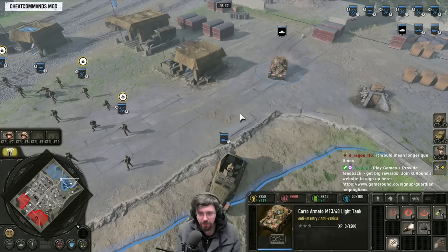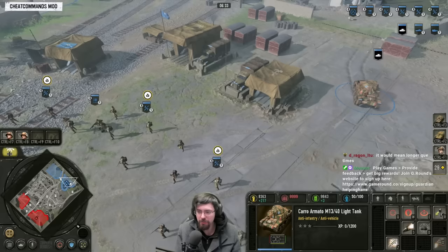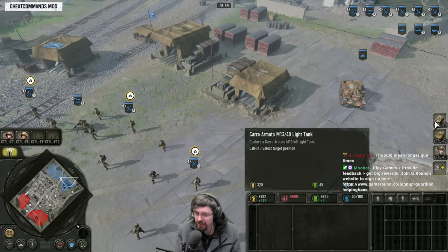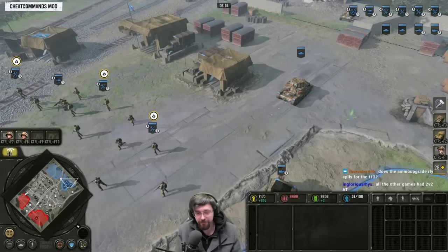I'd probably get the first Karo out, and then before you get the second one, you probably want to get the extra CP for Packed to Steal. The Karo costs 320 manpower and 45 fuel currently, but if you go for the Packed to Steal upgrade, the difference is huge — 272 manpower and 38 fuel. Then you can start making more Karos. They're very cheap and very effective.